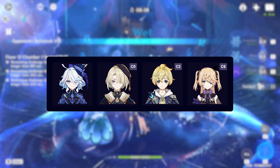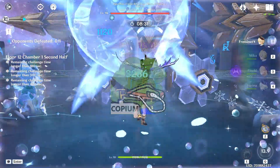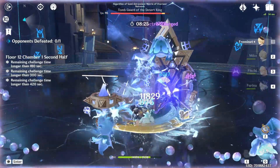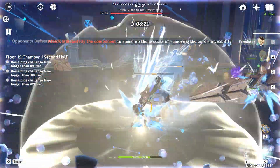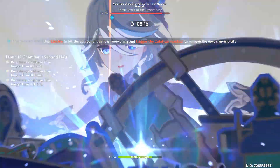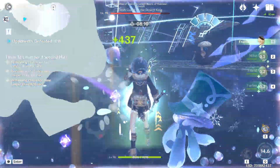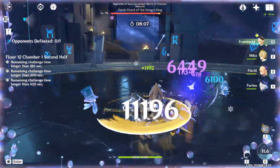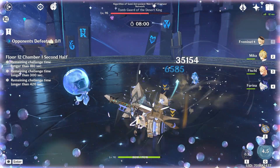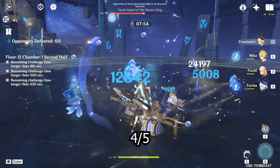The last team I want to show is a physical team, and I think it's such a good team — and I am not coping. Seriously, this team surprised me. My clear time for this chamber was 1 minute and 30 seconds, and for me a good team usually takes 1 minute and 15 seconds. But you have to consider that almost all other characters I use in this video are C6, while my Freminet is C0 and Mika is C2. So there is a lot of untapped potential for this team that I sadly don't have access to. If you do, consider giving this team a shot — I really believe it's going to surprise you. In my case I'd give this team a 3 out of 5, but with the constellations I'd guess it's probably in the range of 4 out of 5.